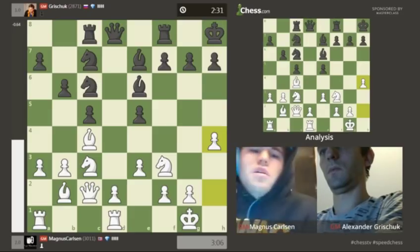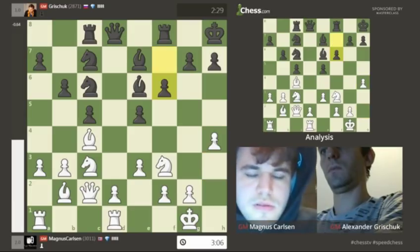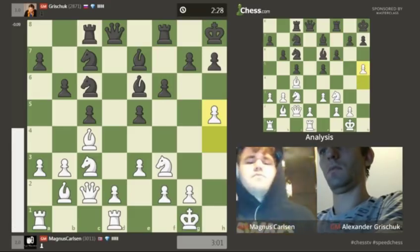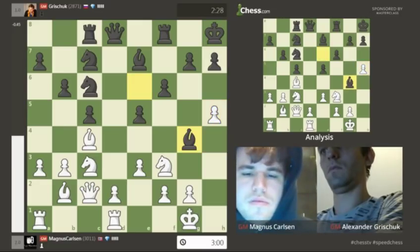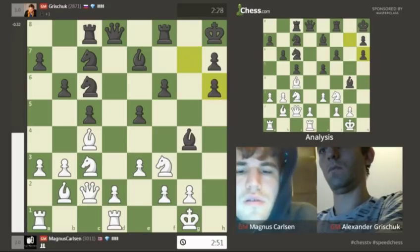I don't understand what Magnus was thinking about h4. It feels a little reckless for white, especially given knight e2 and going for the more traditional plan. Grishuk is not looking for aggressive shots and doesn't find this opportunity to go for something different. Now we see the reason why that h-pawn is rushing up the board - it's going to be kamikaze, trying to get to h6 and open up counterplay against the black king. After h6, black can probably just capture on h6 and use the g-file for his benefit.